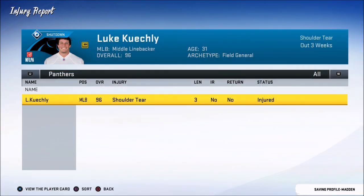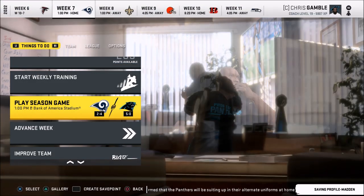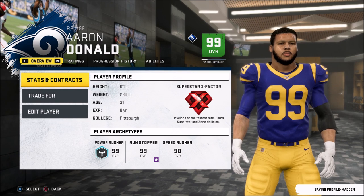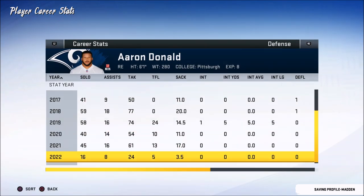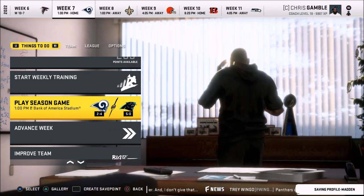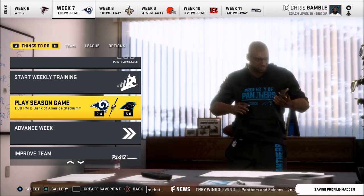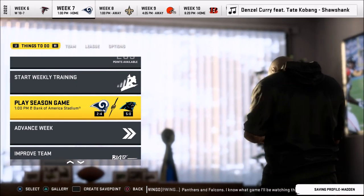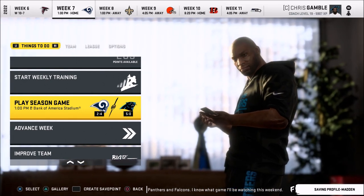Luke Keekly — okay, three weeks, not as bad as I thought. I was thinking he'd be gone for like eight weeks with a shoulder tear, but three weeks we can deal with. We'll take on the Rams who got the victory against Tampa Bay, but we've got to go against Aaron Donald. With these X-Factor defensive linemen it's so tough to stop — it really changes your game plan. He only has three and a half sacks this year, but he could have that in a game against us. We've got to do everything we can to slow him down — more short passes, run the ball more. We have to slow him down or it's going to be very tough.